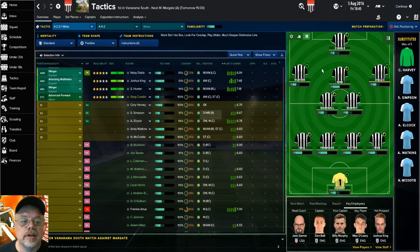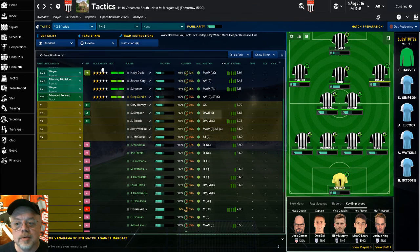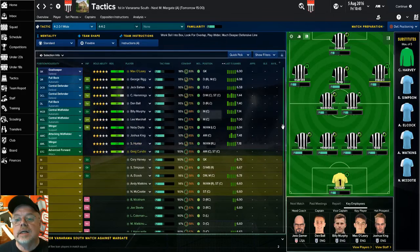With the team, this is the starting lineup I'm going to be playing in this first match. We've got Greg Cundall up front, Shaquille Hunter on the left, Navi Diallo on the right. Joshua King — he's 17 and he wasn't in the first save — but boy, he's got a leg when it comes to free kicks. He scored three goals in the friendlies on free kicks and he's got great vision. We've got Lee Marshall and Billy Murphy in the middle — that's where Frankie Artis should be. Right back is George Rigg, then Jack Batten and Chaz Hemming across the back, Dan Ball at left fullback, and Max O'Leary in goal. I definitely want to make sure I don't mess up the Max O'Leary loan — if I can keep Max, that's going to be a great advantage.